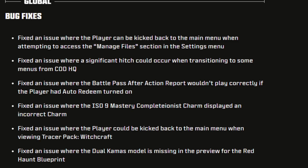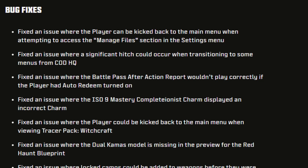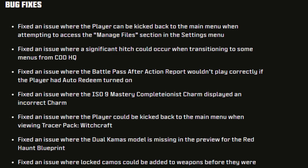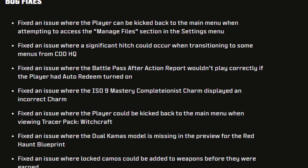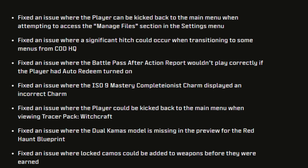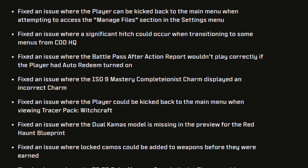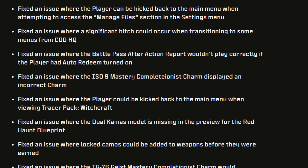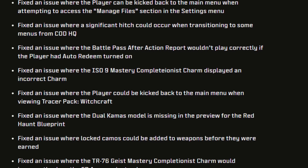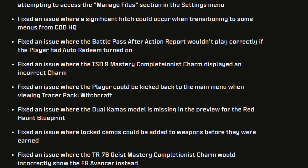We got some bug fixes. They fixed an issue where the player could be kicked back to the main menu when attempting to access the Manage Files section in the Settings menu, so those of you trying to uninstall campaign can now do that. They also fixed a significant hitch when transitioning to some menus from COD HQ, fixed the Battle Pass After Action Report not playing correctly with Auto Redeem on, fixed the ISO 9 Mastery Completionist Charm displaying an incorrect charm, fixed players being kicked to the main menu when viewing Tracer Pack Witchcraft, fixed the Dual Camos model missing in the Red Haunt Blueprint preview, fixed locked camos being addable before earned, and fixed the TR-76 Geist Mastery Completionist Charm incorrectly showing for the FR Advancer instead.